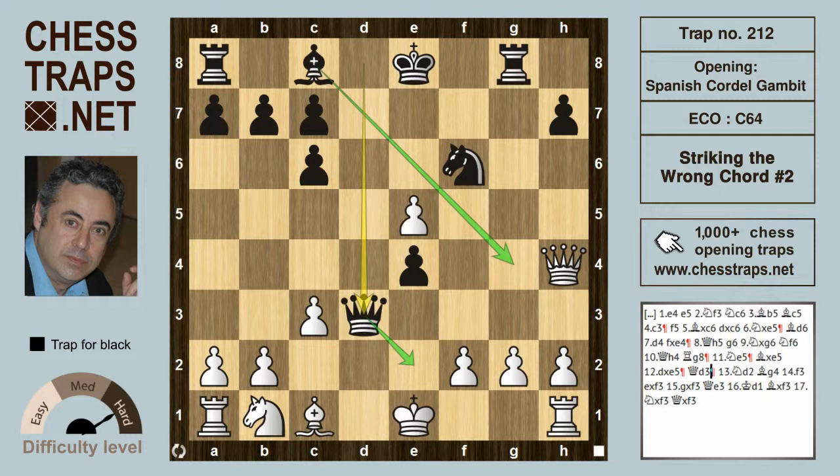Though we arrived at this position in the previous video — the first Striking the Wrong Chord in the Cordel — where white plays Queen takes on f6 and ends up losing, I mentioned that c4 is an interesting try by white to vacate the c3 square for the knight, to keep an eye on e2.